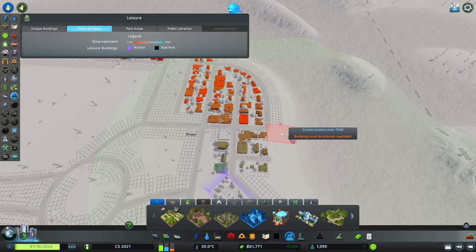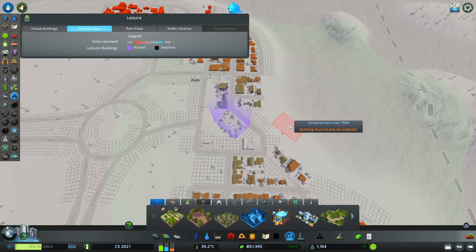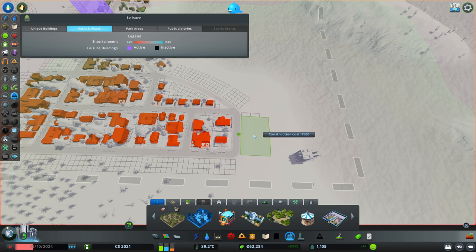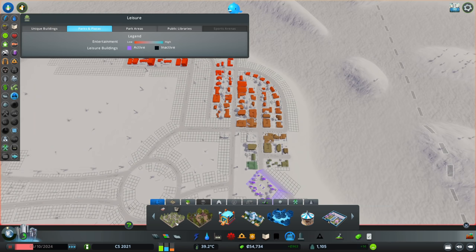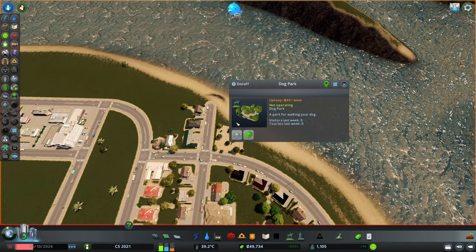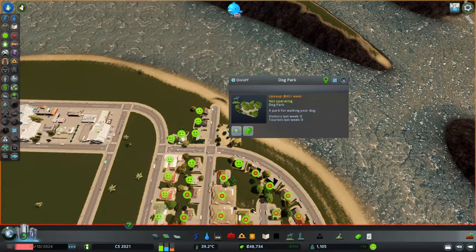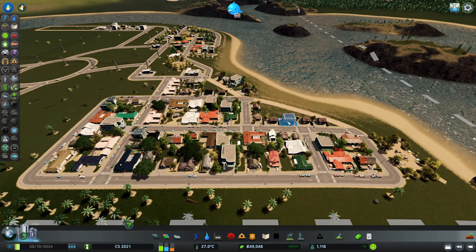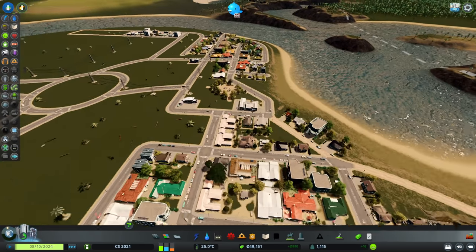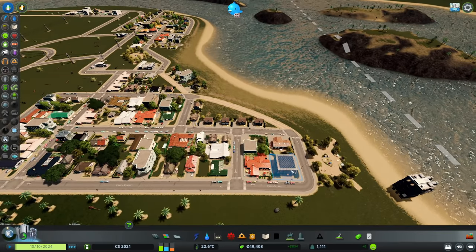If we unpause the game we can see a lot more people are happy about this and the land value will have increased. Another place for a park I had in mind was right here — a large playground. And then maybe we can sneak one more up here in the corner. I would like it to be against the other side of the road. If I'm not mistaken we should now be hearing lots and lots of upgrading — yeah, I can hear it in the background; some buildings are definitely going for it.